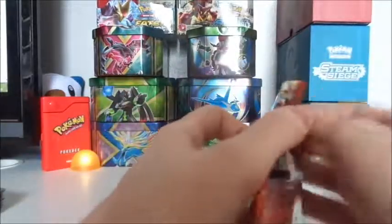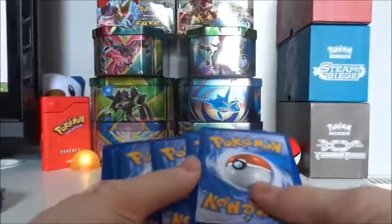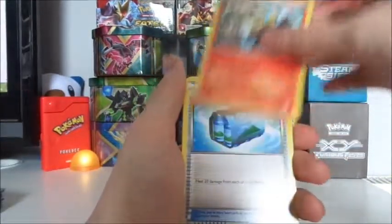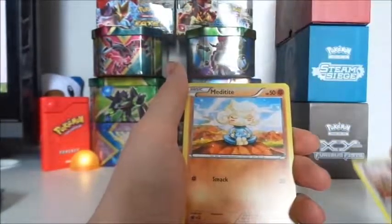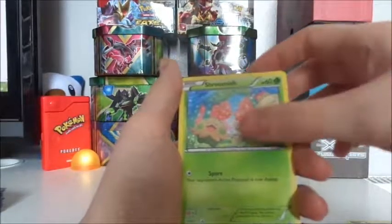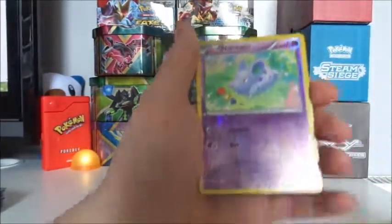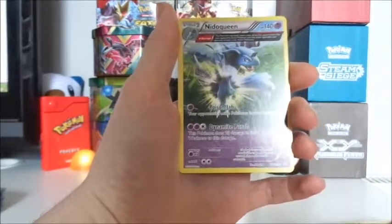Not doing as well as I hoped, but still got plenty of packs to go — they'll be in here somewhere. So: Lombre, Fresh Water, Hone Edge, Mudkip, Drilbur, Shroomish, another Marill, a Reverse Hollow Nidoran, and an Ancient Trait Nidoqueen.